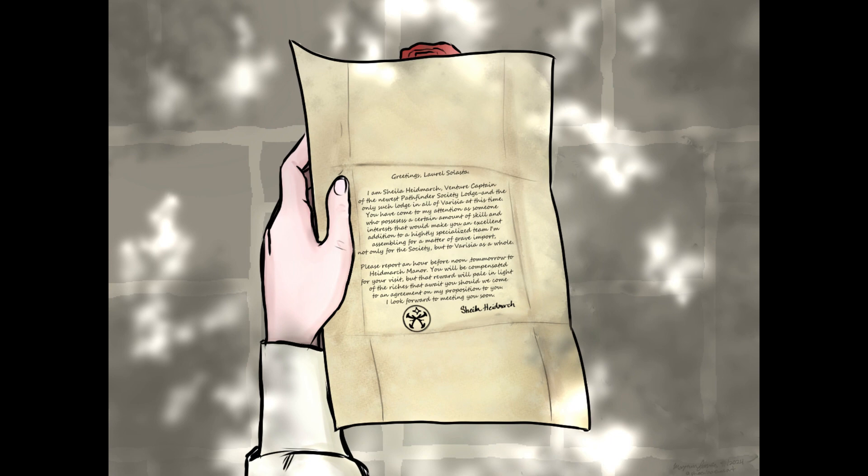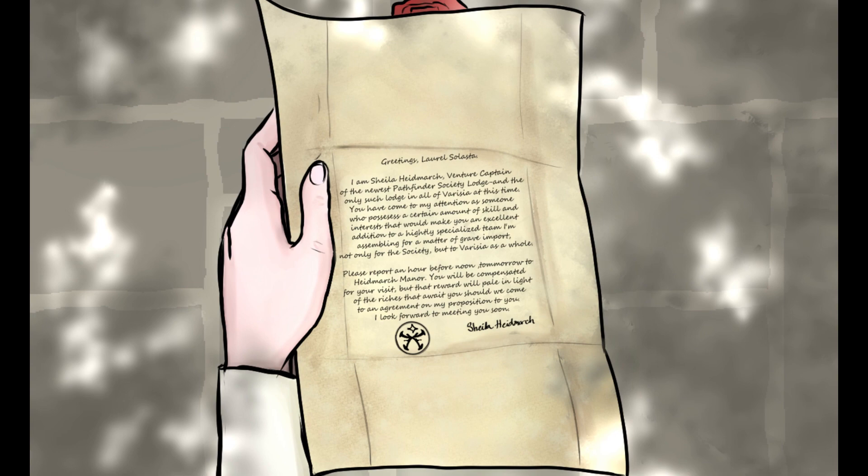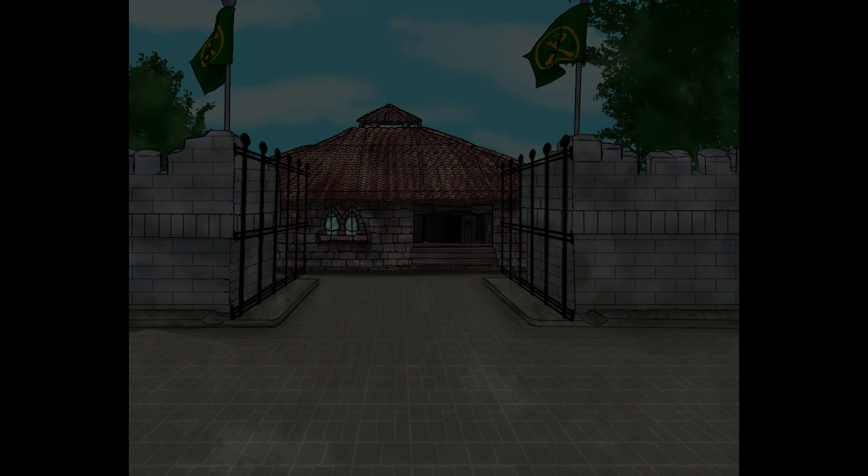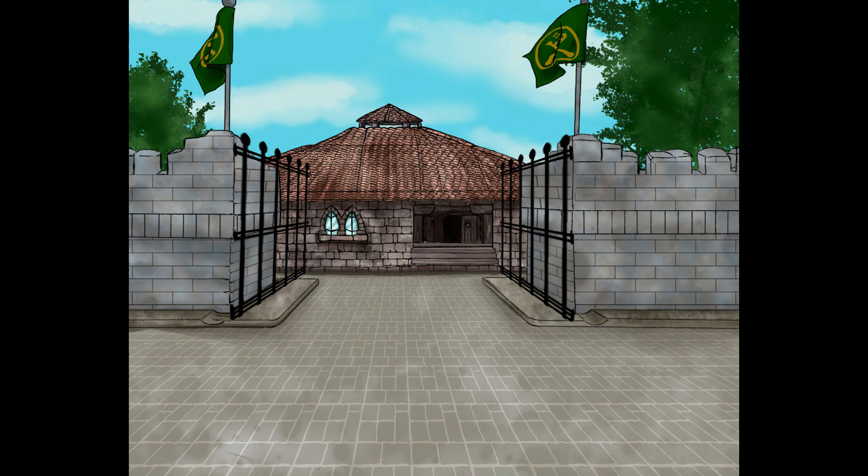A letter came to me from Lady Sheila Hydemark, venture captain of the Pathfinder Society here in Magnamar and apparently the only one in all of Vericia. She invited me to her manor with a proposition to join this society and a team of specialized individuals, whatever that could mean. Salome has only encouraged me to go, and with my recent acquaintance with Belgrim, another member of the Pathfinder Society, I think I feel just secure enough to go.